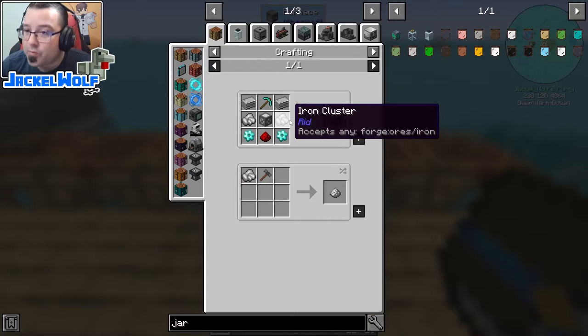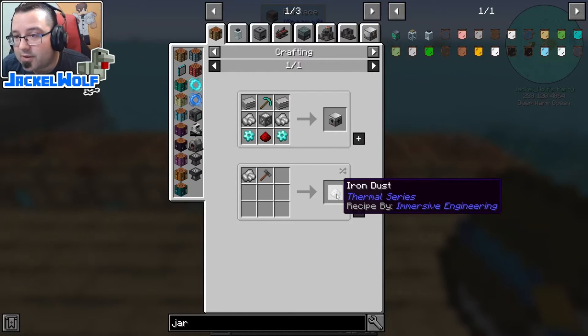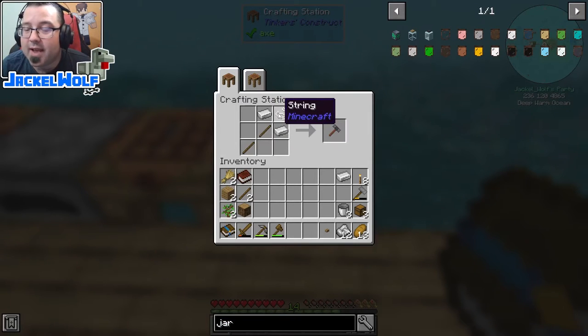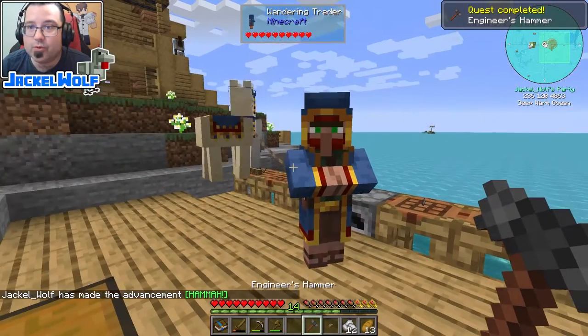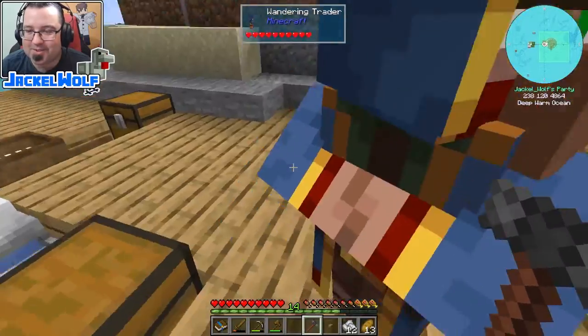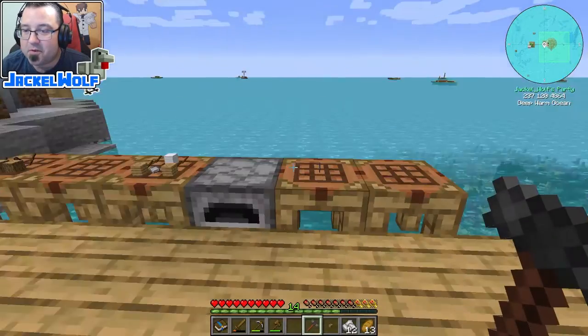We need to process the cluster a little further before we can get something useful. Because we're still early game we're limited in our choices, but the best way to get iron clusters to iron ingots is to turn the cluster into iron dust. The simplest way is to make an engineer's hammer: two sticks, two iron ingots, and a piece of string.